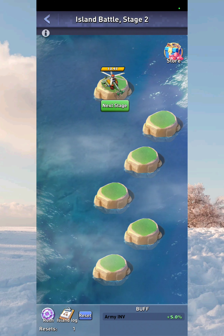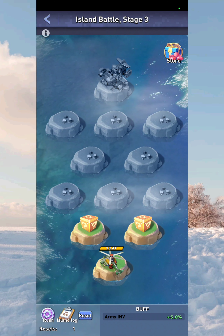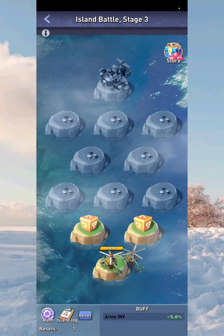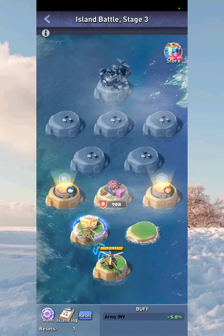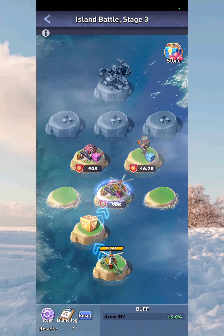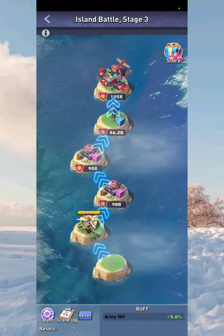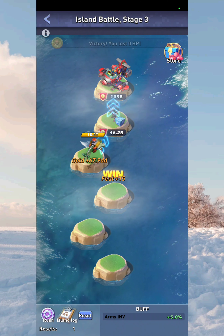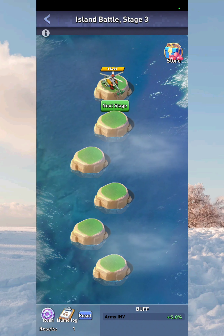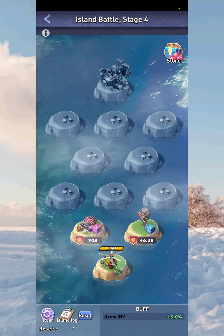Now the last thing I want to show you is how to speed through these. If you click and hold on your helicopter you can drag it around — drag it to the bottom-middle of the island you want to move to. You'll see it locks into that island. Then drag to the next island and the next, chaining them all. Now you can sit and let it run, which takes a lot less time. There's actually an even faster way I'll show you next.